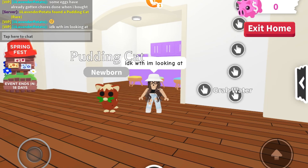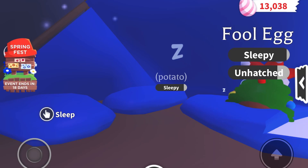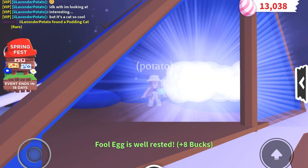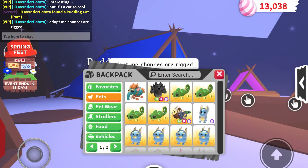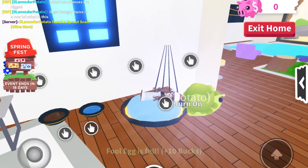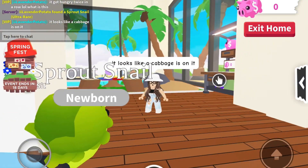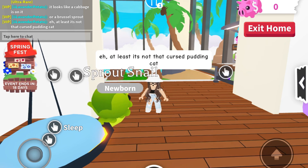I don't know what the hell I'm looking at — interesting, but it's a cat, so cool. Adopt Me chances are rigged. It looks like a cabbage or a brussel sprout is on it. At least it's not that cat pudding cat.